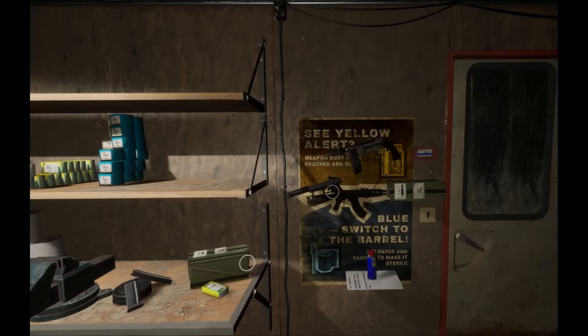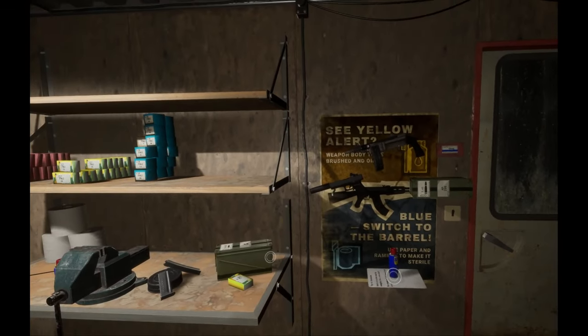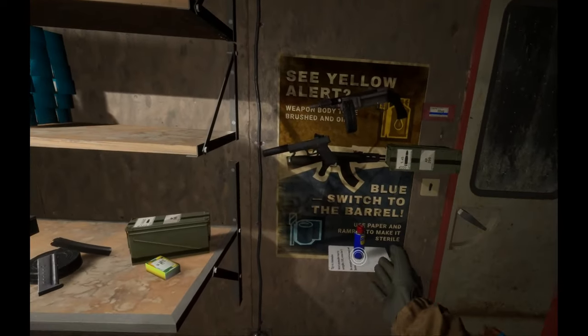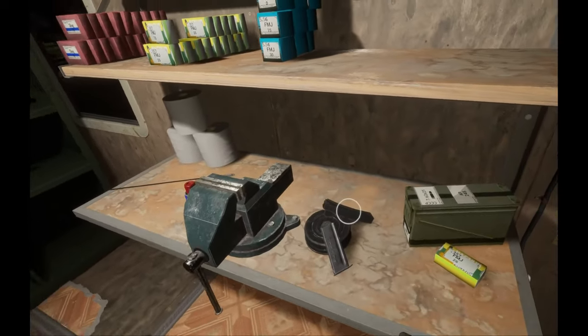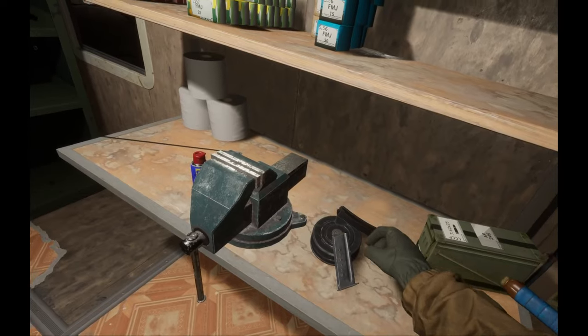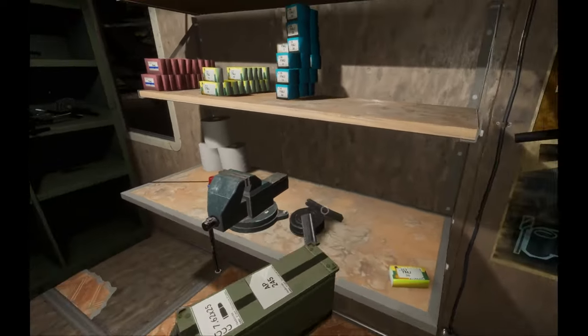Hello guys and welcome to the channel. In this video I'm going to show you how to make things float. You can pretty much make any in-game item float. As you can see I got some things floating already. So what you can use is your map, you can use a magazine of any type, you can use a clip. What I'm going to use is a big ammo box since it's a little bit easier.